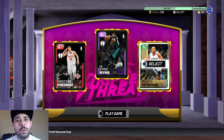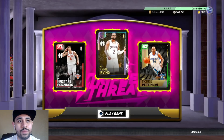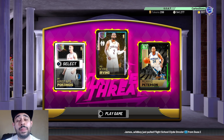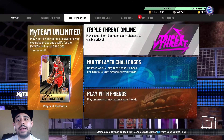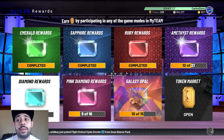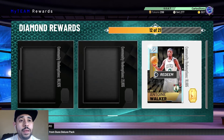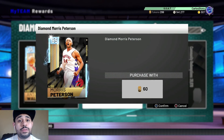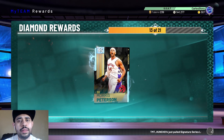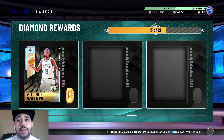We're bringing in Galaxy Opal Kyrie Irving - nice little upgrade - and Porzingis also gets an upgrade, and that team already looks nasty. Mo Pete actually has a diamond which I think is his best card, and I haven't gotten him until right now. You're literally going to witness me getting him - I heard this card is amazing, like any Mo Pete card this year was one of the most overpowered cards ever.